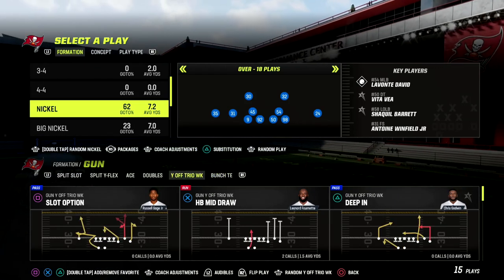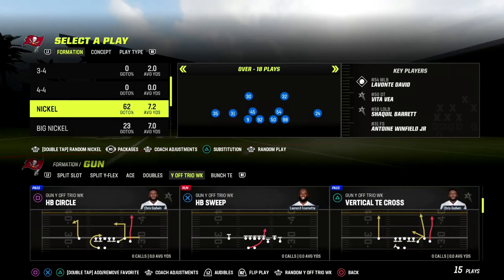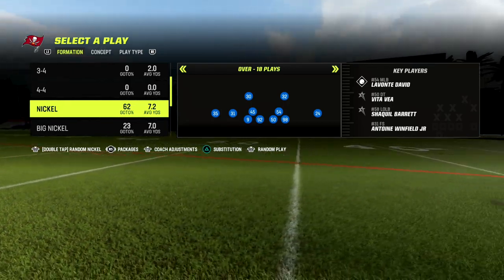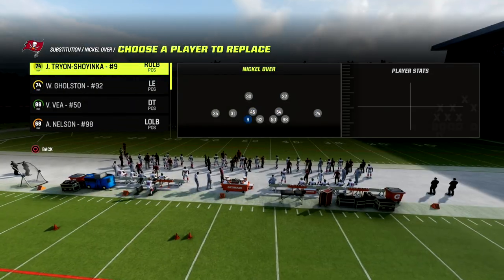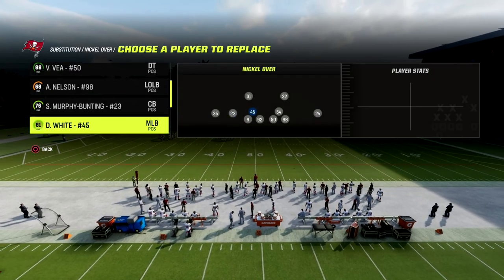In this video I'm going to be sharing with you the best blitz defense in Madden 23. This is post-patch. This defense will absolutely scream. Madden released a brand new patch to the game and I think it actually brought back one of the defenses that has kind of fallen off in the meta, and that is the Nickel Over. I think the Nickel Over is still really good.